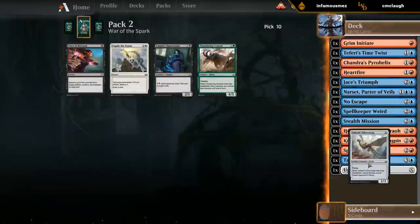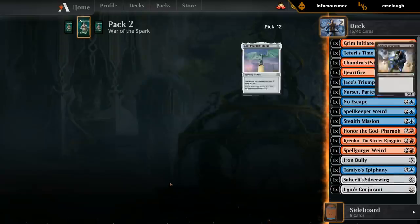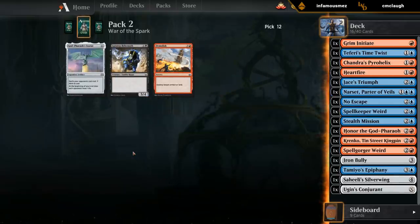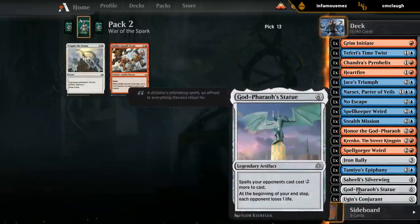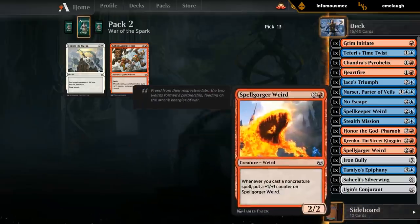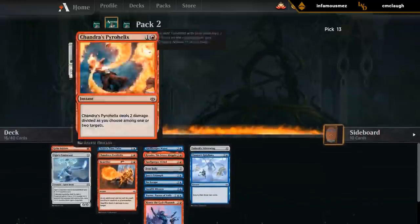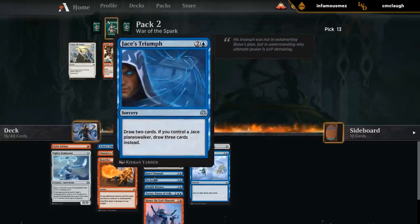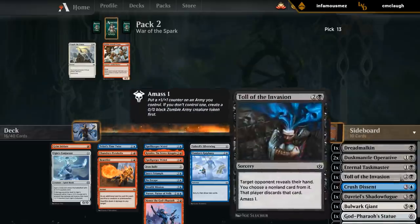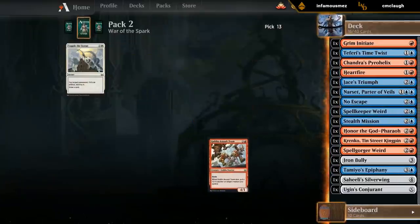I'll take the Silverwing, and Bully is the only card we can cast. We'll take the Statue, but those other cards aren't going to make the cut. Our deck needs a bit of help. We're lacking in the removal department - we've got Pyrohelix and Heartfire. We're lacking in the two-drop department. Needs Profits and Strix pretty badly, and we could use some more curve toppers to help close out the game. Our playable count is also relatively low because we had to switch colors in the middle of the draft. Hopefully the last pack ties everything together, otherwise we're going to have a bit of a weaker deck.